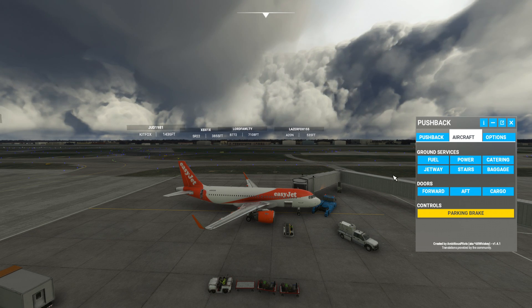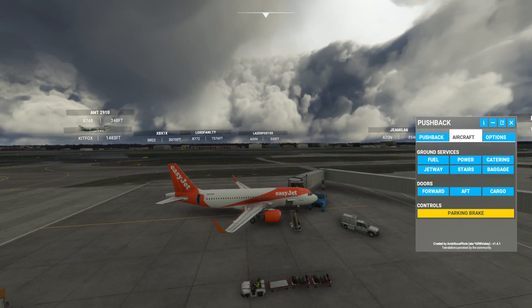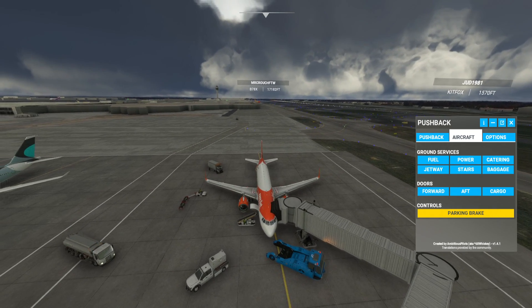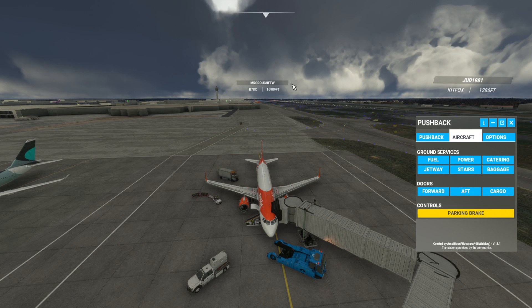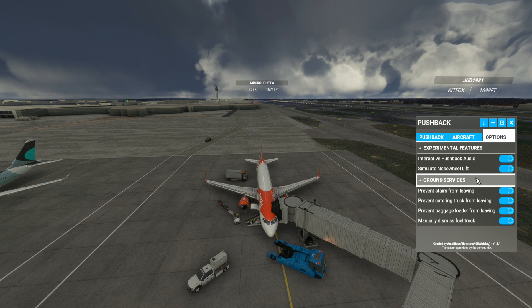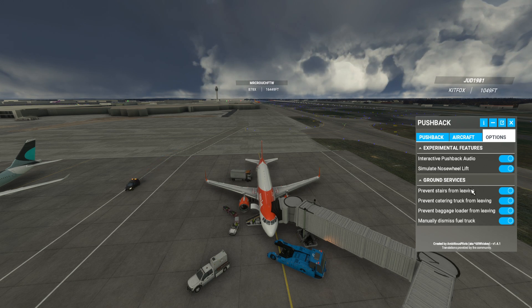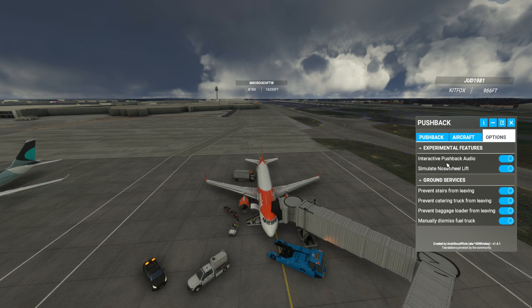You can open doors without getting catering services — if I want the aft door open I can left-click that and the door will open. Now it's open I might as well get the catering van over there. With simple clicks of a button, it's a nice little extra rather than messing around with ATC. In the options you can simulate nose wheel lift, prevent stairs from leaving, and things like that — I've just left them on.